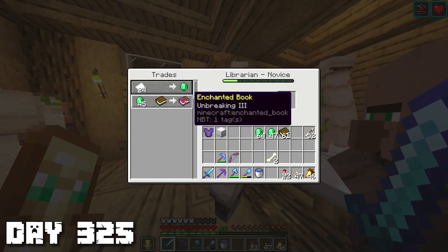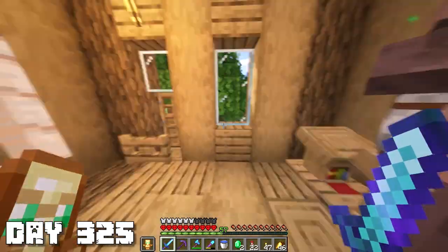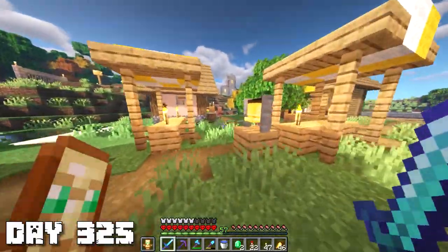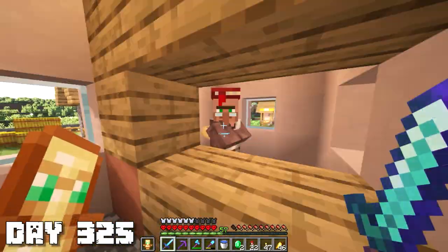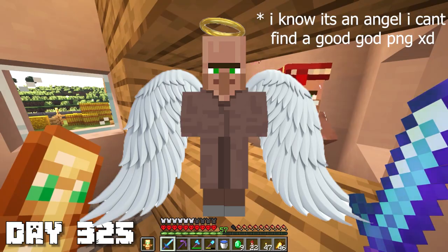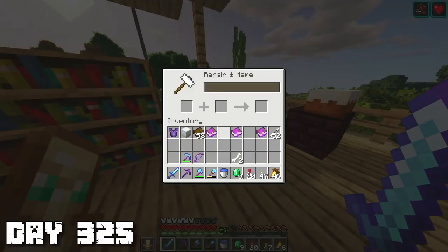Now that we're here we need Unbreaking 3 - let's buy one of those. And also Efficiency 4, there we go. Our mending villager just leveled up - oh, Knockback 1, that's kind of useless. We gotta find the mending villager now. Found him - this should be the mending guy, yep it is. Let's buy that. Now we have all the components we need to get a god shovel.